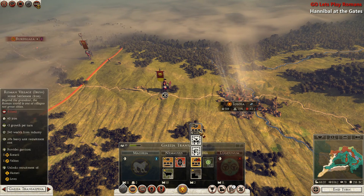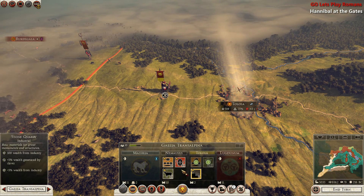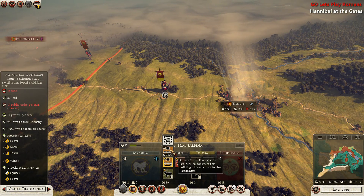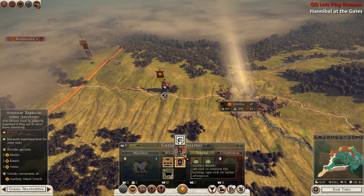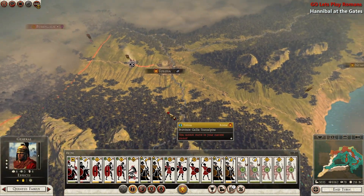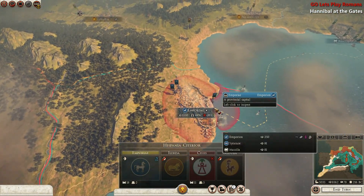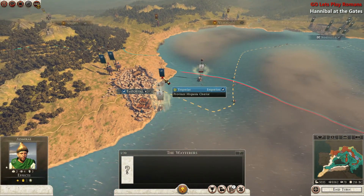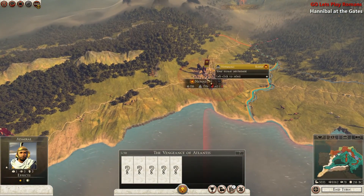We're going to build a farm and then convert them over so we can have Town Watch and Velites defending the town. We can also increase this to have a lot of lead. We're going to recruit some additional units here. Empirai seems to be in a relatively decent state — they could use some reinforcements in terms of naval assistance.